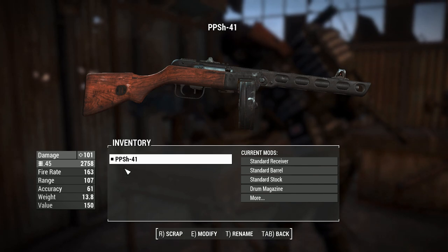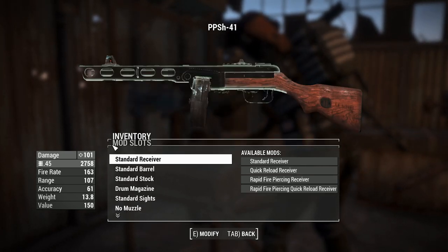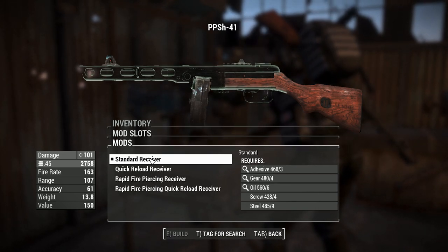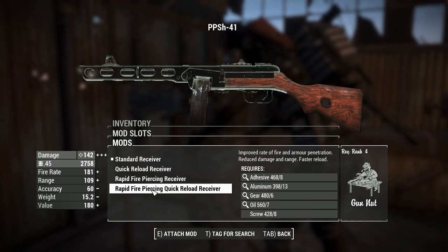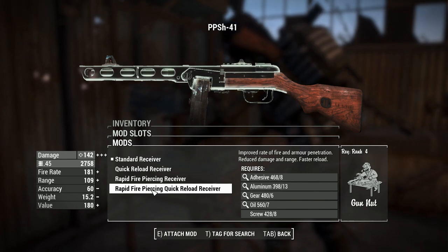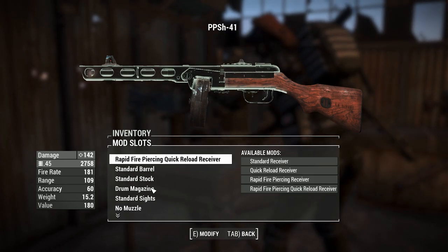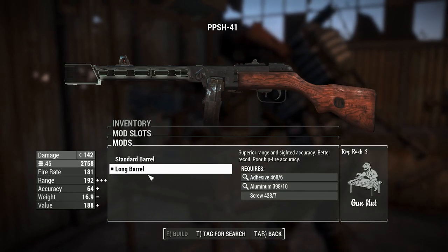The customization options are pretty good. We've got 101 damage right now — it is during the night, so we're getting a slight bonus that should be mentioned. The reload speed is kind of slow, but it's actually controlled by what receiver you put on it. If we chuck on the rapid fire piercing quick reload receiver, that'll increase our reload speed, rate of fire, range, and damage — which is very helpful. We'll chuck on a longer barrel to increase range and accuracy even more.